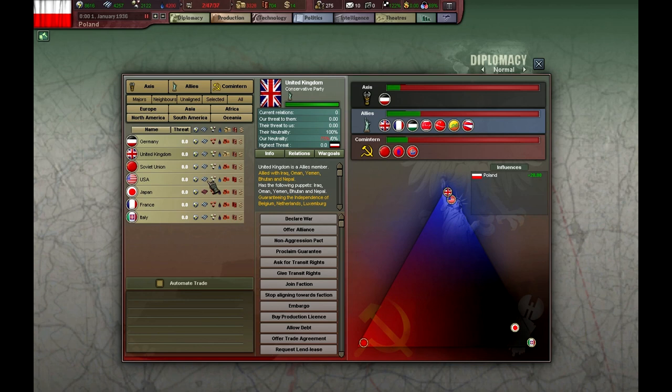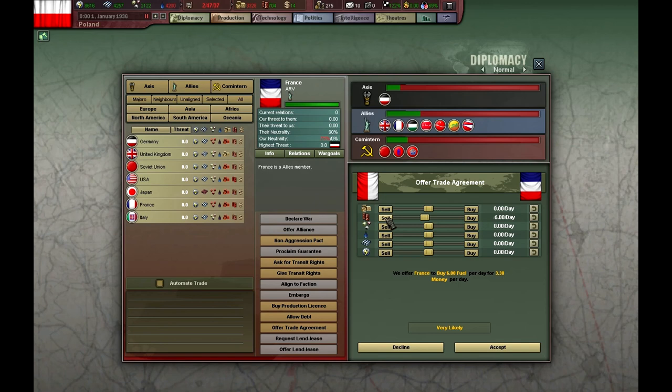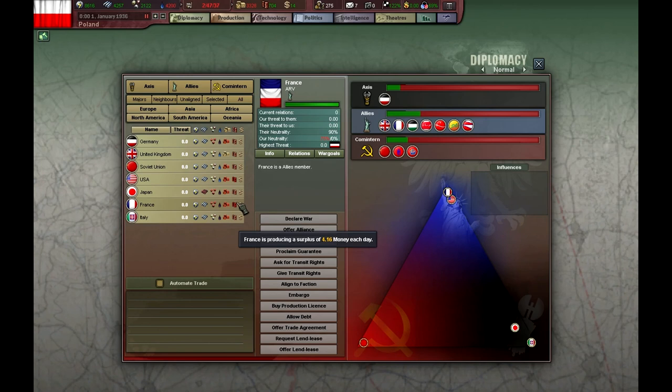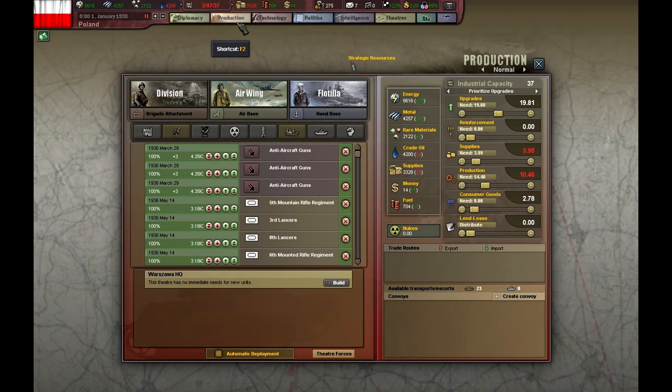Let's go to diplomacy. I'm going to align to the Allies and join them as soon as I can, but that will take a while. I'm going to sell fuel to France — 6 units of fuel. This will also make me align slightly faster to the Allies. Later on when we have money, because I need to play with the laws, I'm going to buy rares and metal from the Soviet Union.